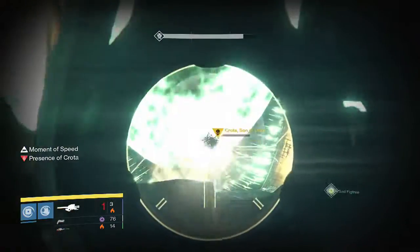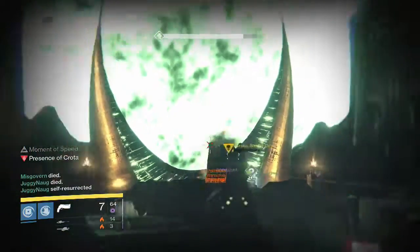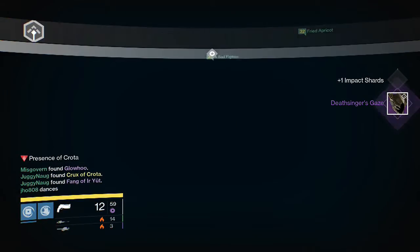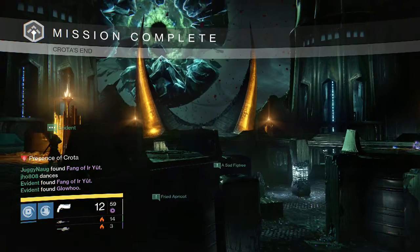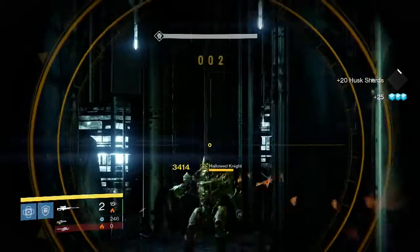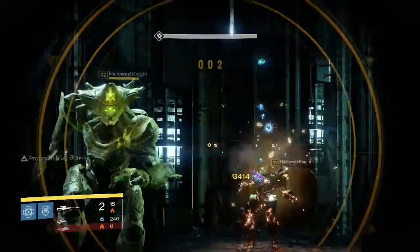So here we go on Hard Mode Crota for my Warlock. I was able to get myself a Legendary Deathsinger's Gaze Helmet, and someone also got an Icebreaker, and we also saw a Crux of Crota drop as well — pretty cool. That was kind of weird though that I only got the Helmet, because usually you get Radiant Materials along with the Helmet or the Gun as well.